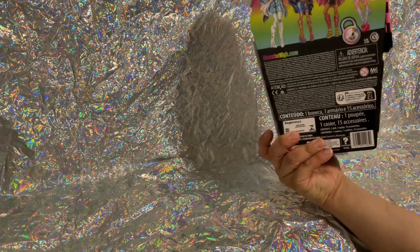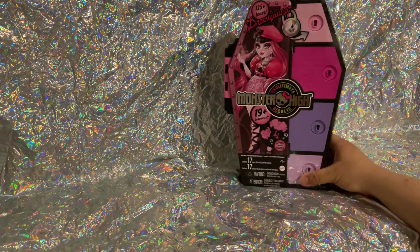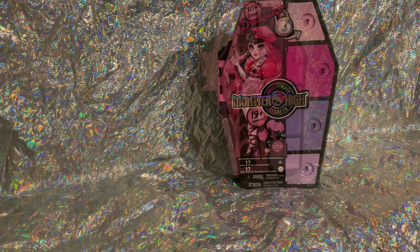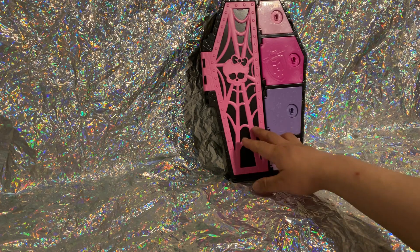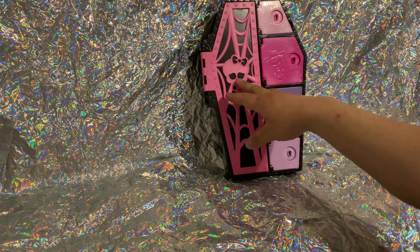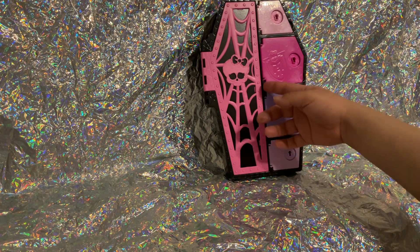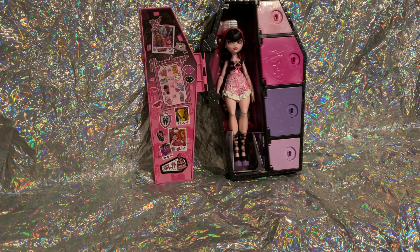Here's the back of the box. I'm gonna go ahead and get it opened up. For her locker we have a spiderweb design but it came with a squelette. Let's go ahead and open it to reveal the doll — and there she is.